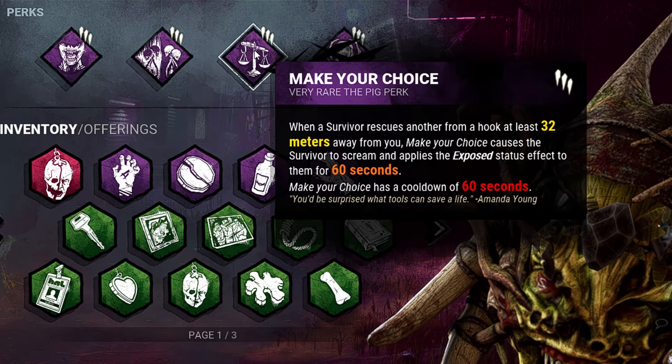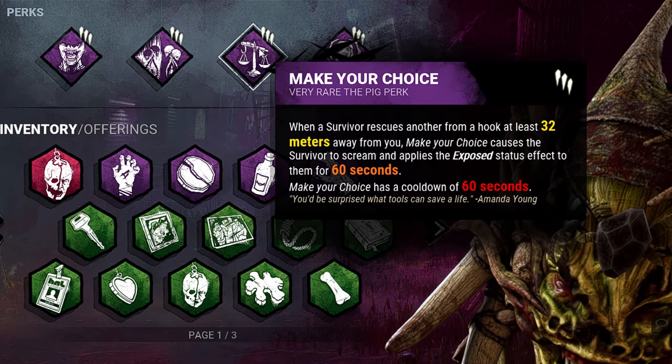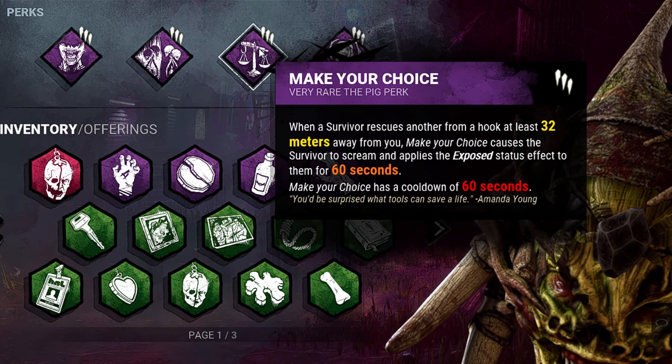Make Your Choice: when a survivor rescues another from the hook and the killer is at least 32 meters away, the rescued survivor will become exposed for 60 seconds.